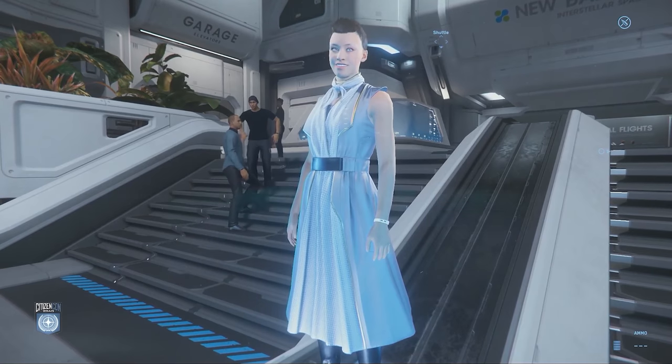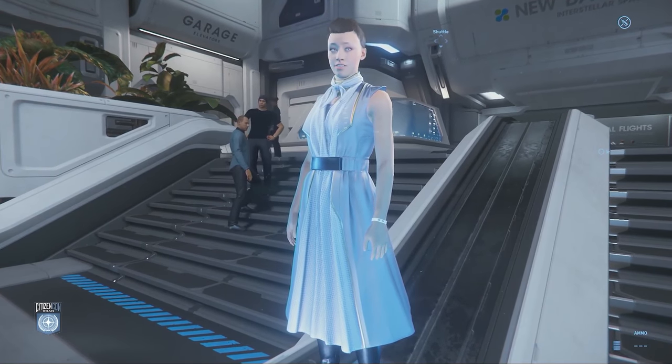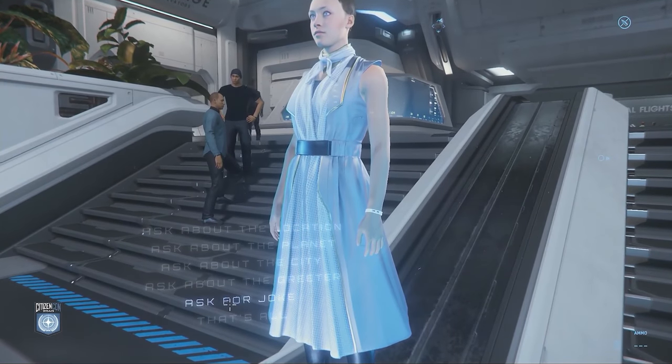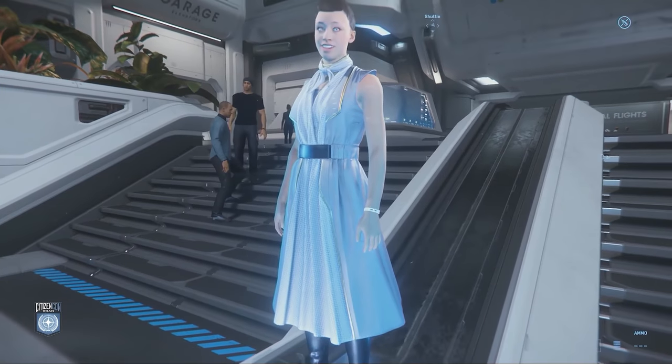They are currently working on the interior of New Babbage with the spaceport and major shopping districts, as well as traversal between those areas, which is apparently nearing completion and will be ready for 3.9. There's also a load of locations and missions for the planet's surface that need to be added.